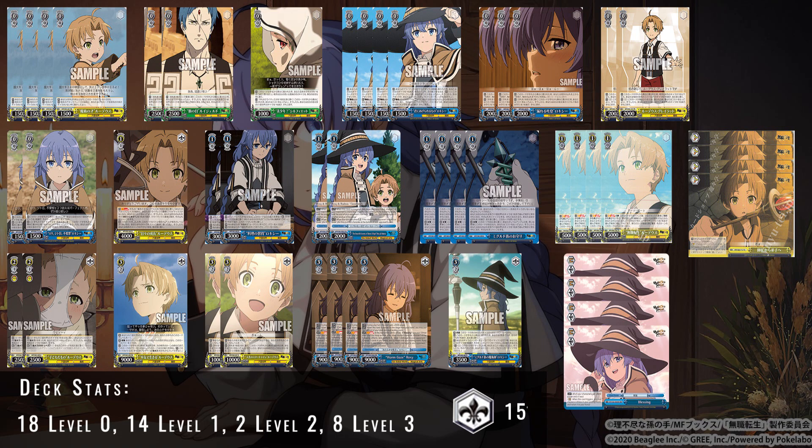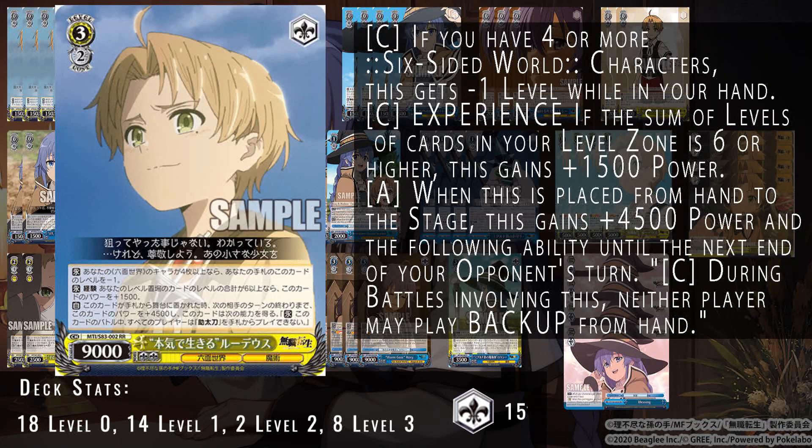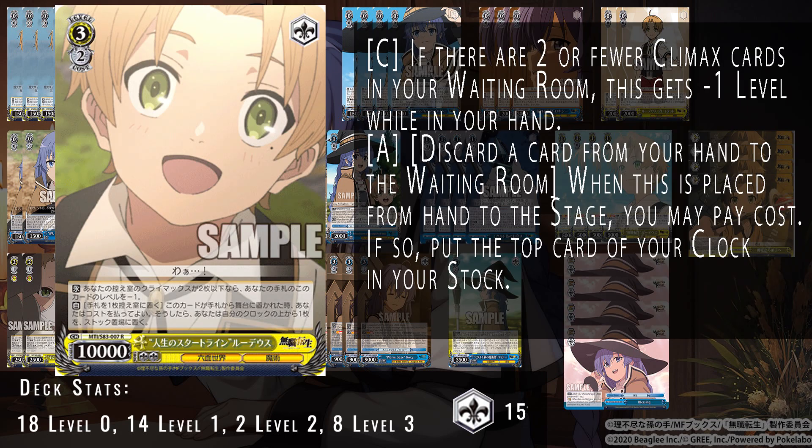Once we hit level three, we have this 3/2 Rudy — if you have four or more characters, play this early with experience six to gain additional power. Until the end of your opponent's next turn, it gains 4/5 power, and both players can't play backups. This really matches up well with what we see in the Miyuki from Kaguya — a very similar profile. It doesn't have the clock kick, but it has additional power to potentially step over the Miyuki and deny power that way. It lets you contest board, break standby walls that get too big.